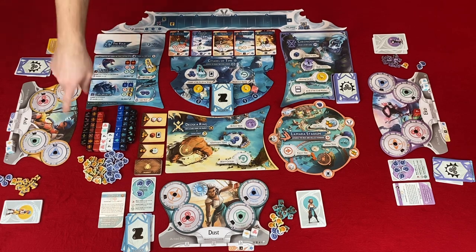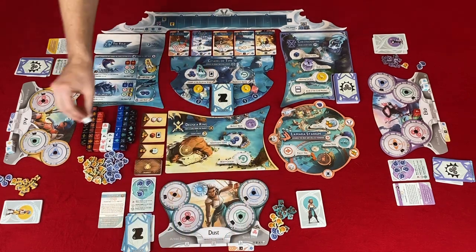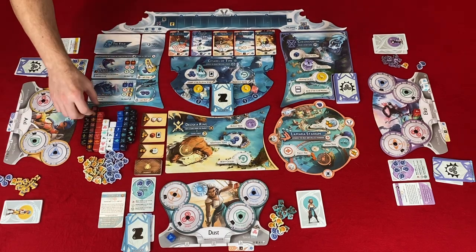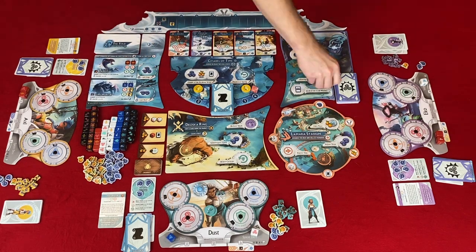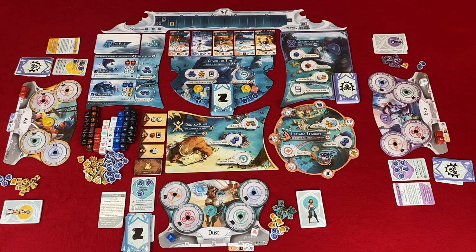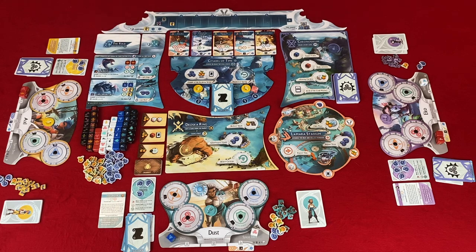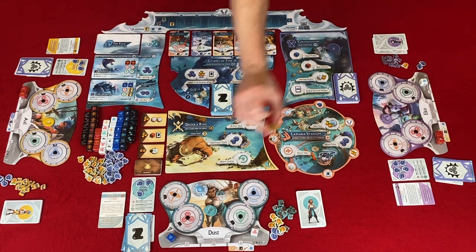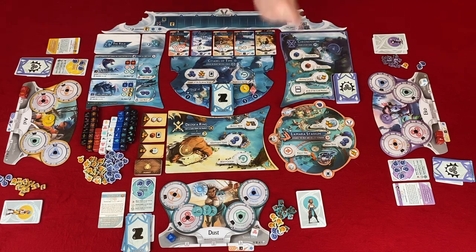Step four — refresh and upgrade dice: choose a number of dice equal to your resilience level, refresh those dice, and upgrade them one level higher using the dice chart on the player reference card and rulebook. Step five: collect action discs and characters. Step six: move the judge clockwise to the next arena. Step seven — tournament standings: first place on the champion board places a hit token on the round leader bonus for that round. Step eight — advance the round marker: if you move it to round two or round four, change the danger die and gain an action disc.